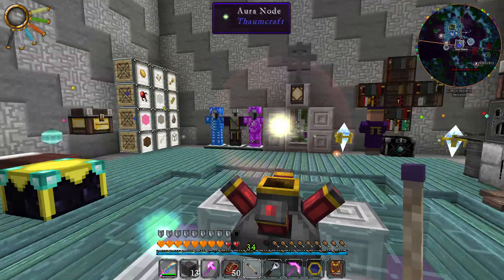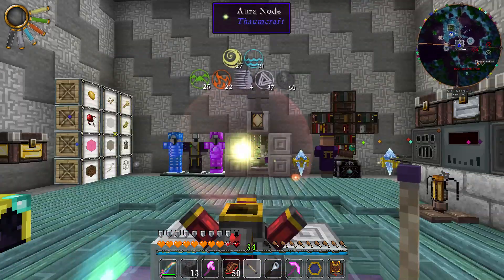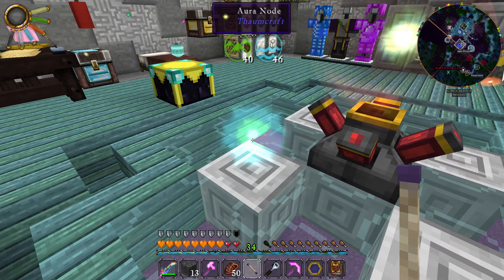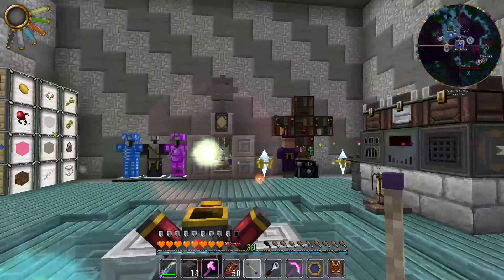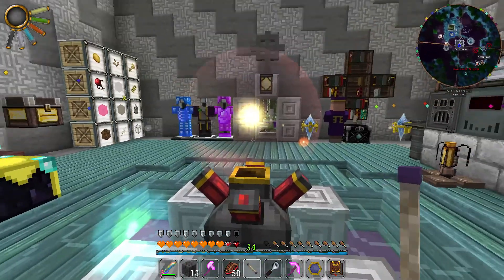You can see that little lightning bolt showing it being drained. Eventually all of this will be drained into that node — it's not a one-for-one conversion, you do lose power in the process. But it will eventually go in there and we'll get a bigger node here. We're eventually going to make this our giant node.